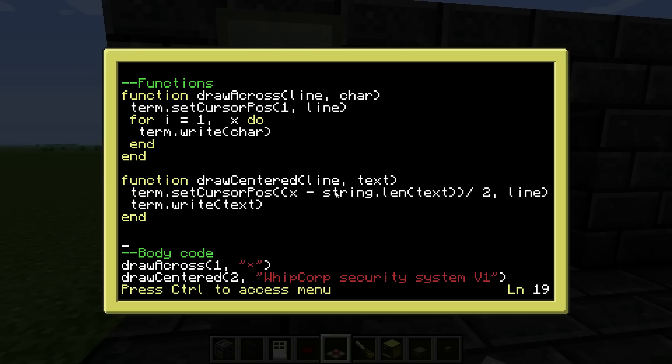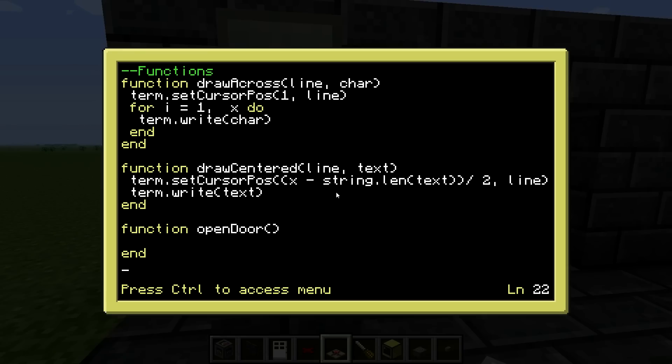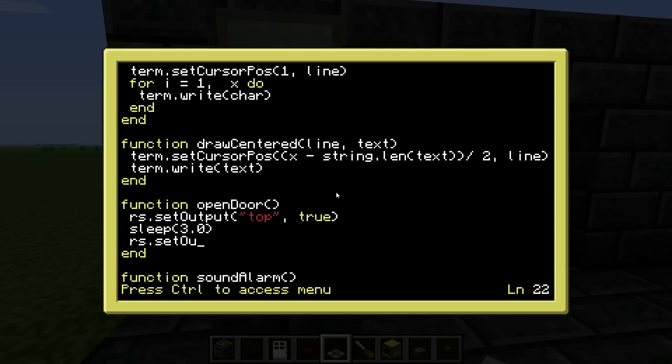Now I want to make two functions: one to open the door and one to sound the alarm. In function open_door, I do redstone.setOutput on the top side to true, then sleep for 3 seconds to keep the door open, then redstone.setOutput on the top to false to close it again. I also need a very short sleep — I'll explain why when I get to that point. Without it, the redstone event will be looped back when you turn off the signal and the door will just keep opening and closing, which is really annoying.